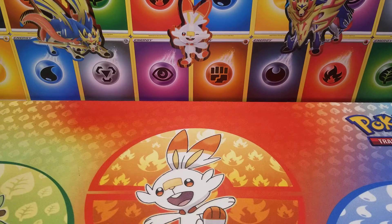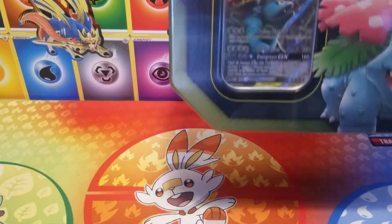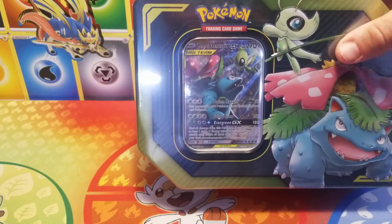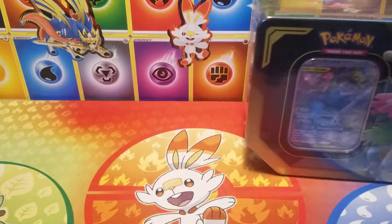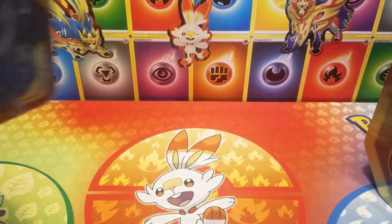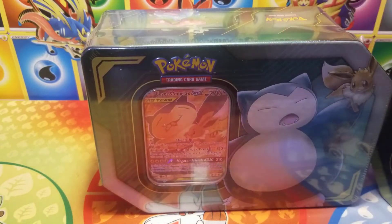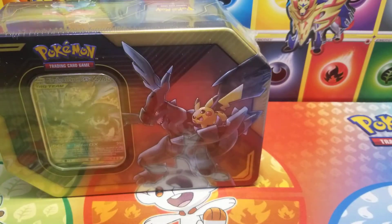Thank you for joining us for another episode of Baykid and Pokedad. We've hit the 50 subscriber mark — thank you so much everyone for the support. If you haven't already, please turn on your notifications. Today we have tag team tins like we promised: the Celebi and Venusaur, the Pikachu and Zekrom, and last but not least the Eevee and Snorlax. We're starting off with Pikachu and Zekrom — electric, here we go.